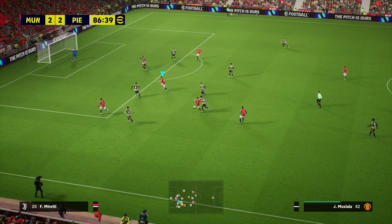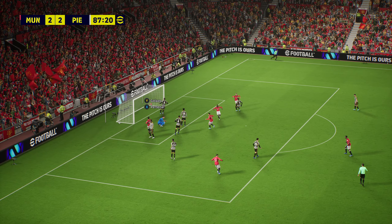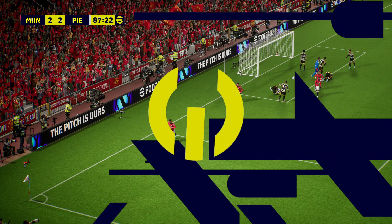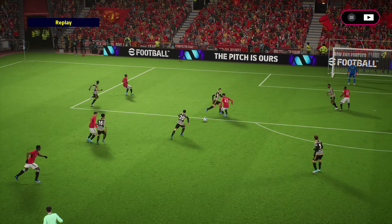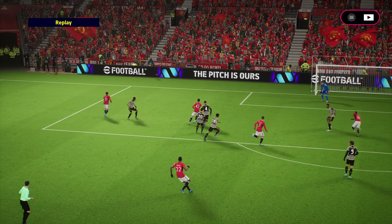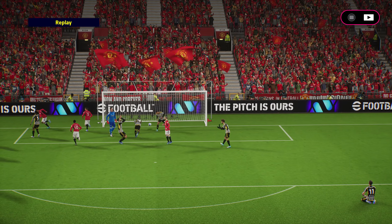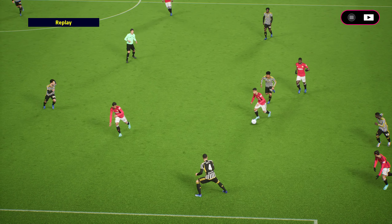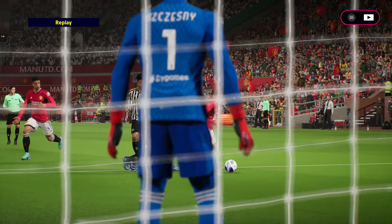Nice little pocket of space picked up there, and that's going to conclude this fullback finisher review. To summarize: defensively they're pretty much all over the place, but offensively they're on the inside of your wingers - especially if you're playing cross specialist, they're going to sit inside and act as inverted fullbacks.